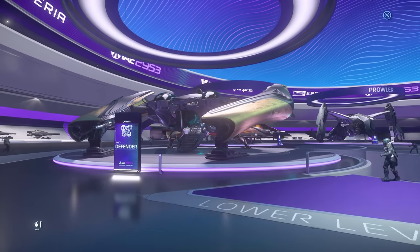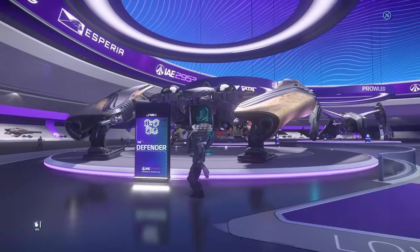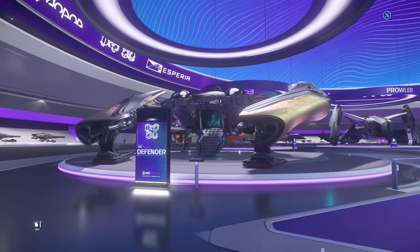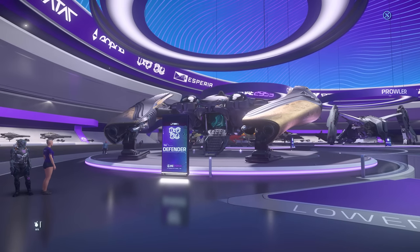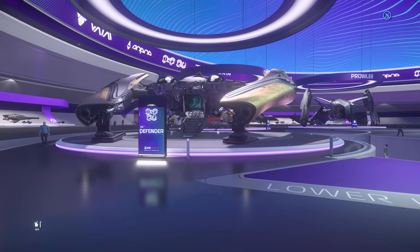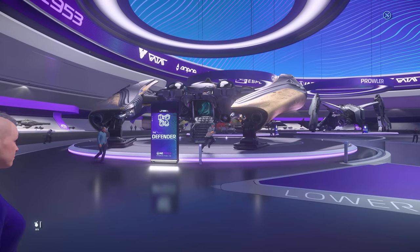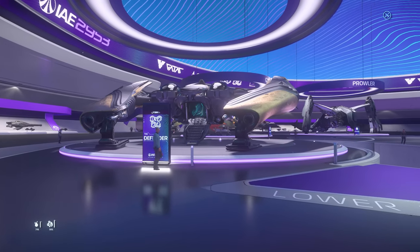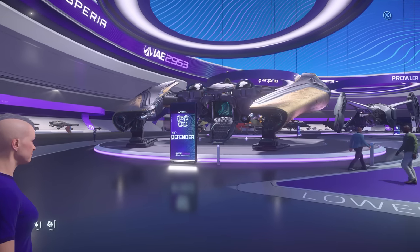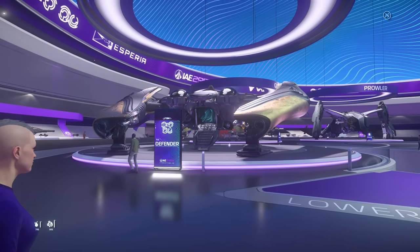We've got the Banu Defender over here. I'm not a fan of the Banu Defender — it looks like a crab. It's sort of a medium fighter but with long range, so it's like an escort fighter. It's going to have some ability to dock with the Banu Merchantman, maybe better than other ships could — there might be a specific special little dock for it. Basically two people can fly it together. It's a unique, alien ship.